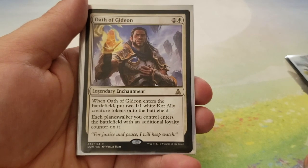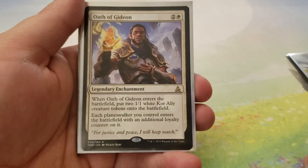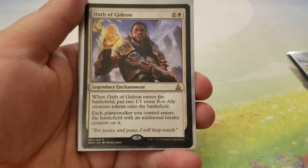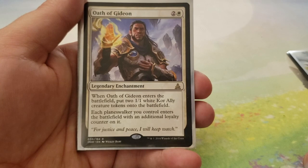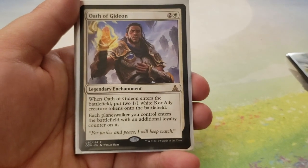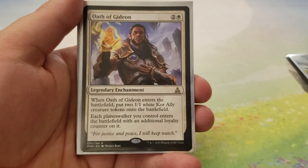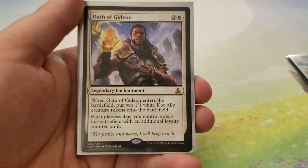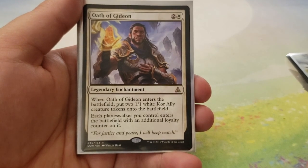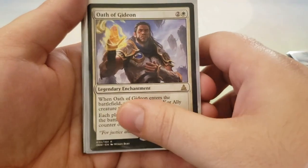We got Oath of Gideon — two and a white. When Oath of Gideon enters the battlefield, put two 1-1 white Kor Ally creature tokens onto the battlefield. Each Planeswalker you control enters the battlefield with an additional loyalty counter on it. I can't tell you how many times that has been so insanely useful. The Kor Ally thing is kind of funny — yes, that's another token that is not a soldier, a knight, or a warrior.